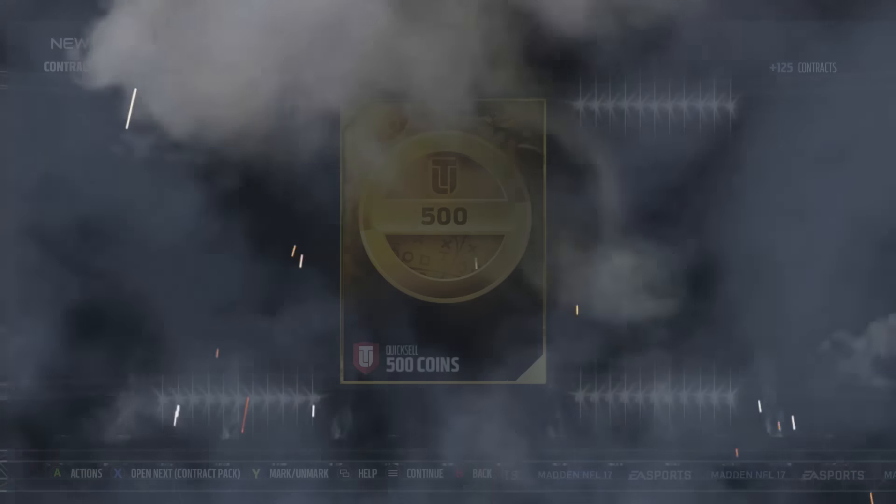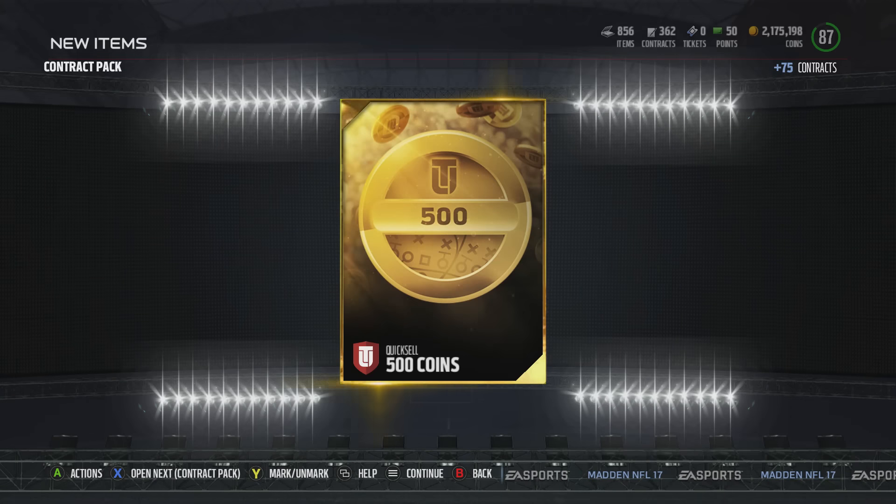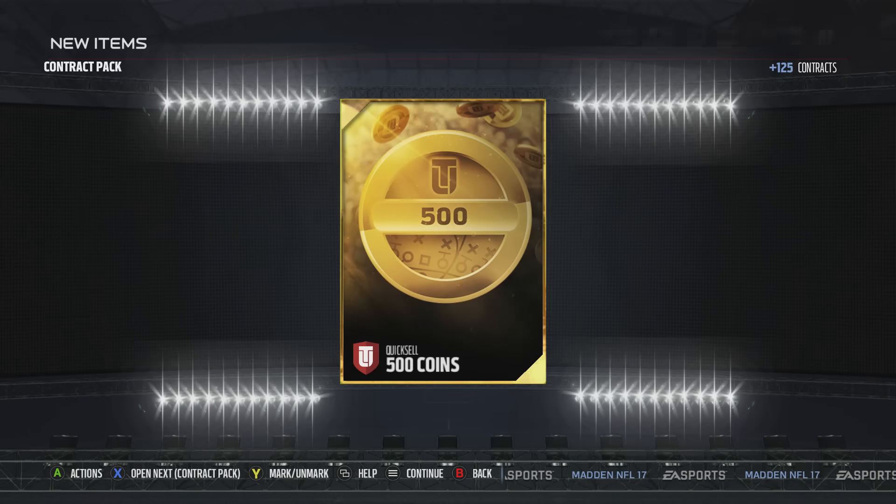Keep buying as many as you possibly can in order to help those guys out. The coins going back into the market is good because it allows more people to pull more packs or go to the auction block and buy items posted up there — rather than wasting a hundred thousand coins on contracts that go to nobody.